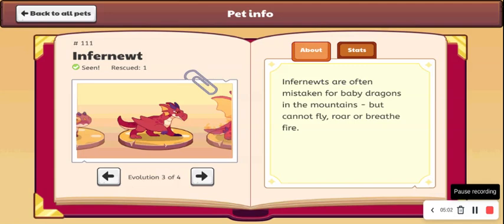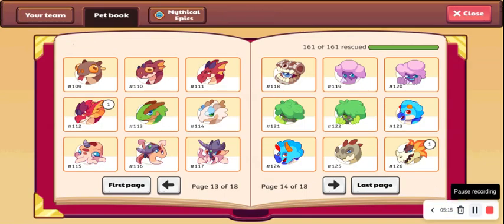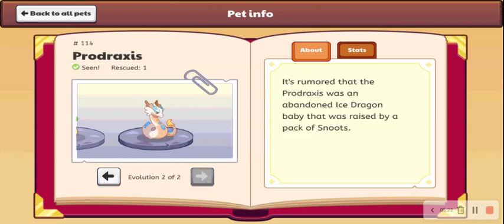Then we have Inferno, which I love. It looked a lot cooler before, but it still looks really good — I'm going to give this one an A. And then we have Embershed, which I'm going to give an S, because it just looks insane. So now we are moving on to Evoltus — this one looks alright, I'll give it a B. And then we have Pradaxus, which just looks insanely cool — I'm going to give this one an A.